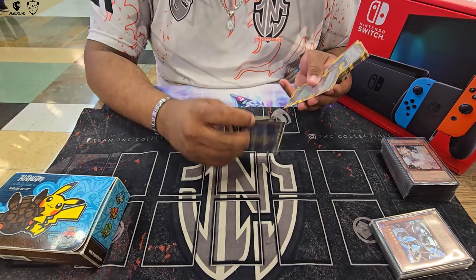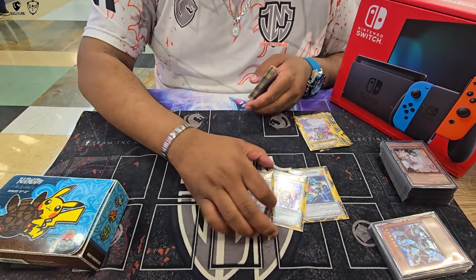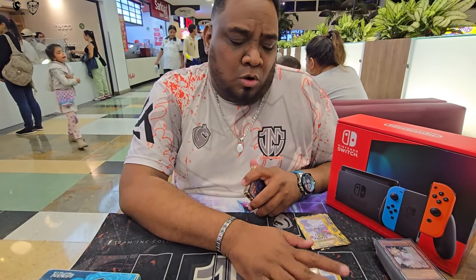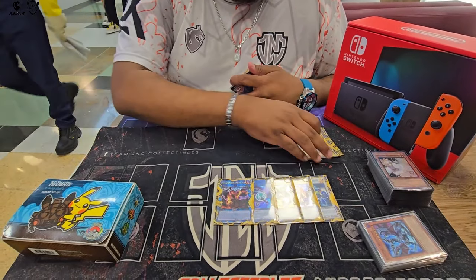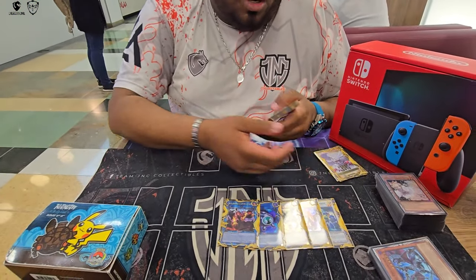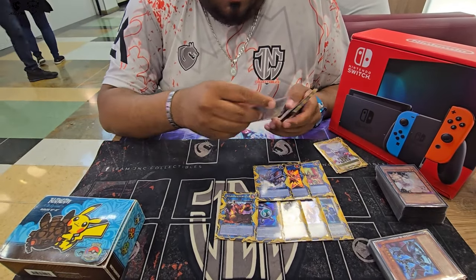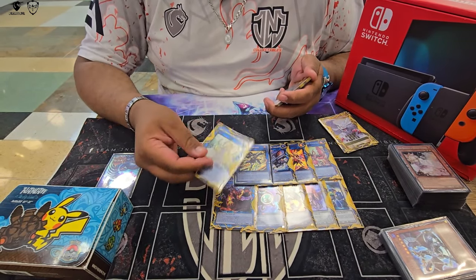The extra deck is super simple — pretty much the same as pure Snake Eye. One Formula, one Savage, one Baron — all standard. With the level-seven engine you go more into these cards, so they're good. Linkross, Evil Twin's Ki-sikil, Trishula... a second Prince is going to be very necessary; otherwise you just lose to Unicorn. Phoenix, the other Phoenix, Shantreis.